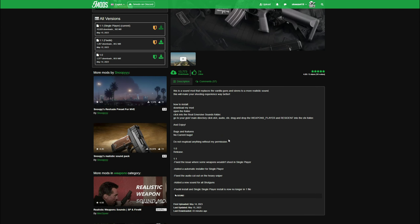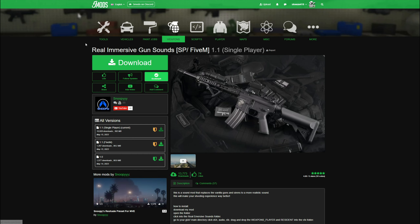Now let's jump into the requirements. We are going to need OpenIV. We will not be installing OpenIV today, although I will leave a link to a video showing how to install OpenIV if you don't have it already. So once you have your requirements, which is OpenIV installed, and you have your Real Immersive Gun Sounds downloaded.